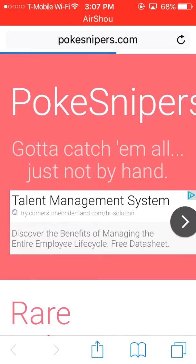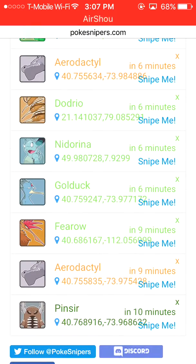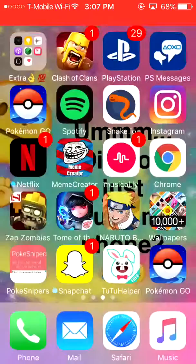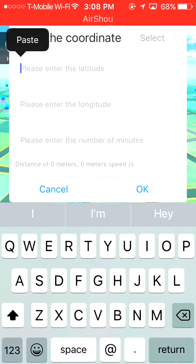Let's see what they have. Oh wow, they have an Aerodactyl on here. Let's go and copy this, go back to Pokemon Go and type in the coordinates.